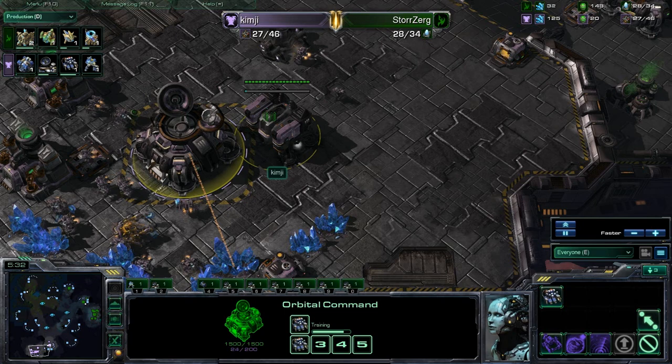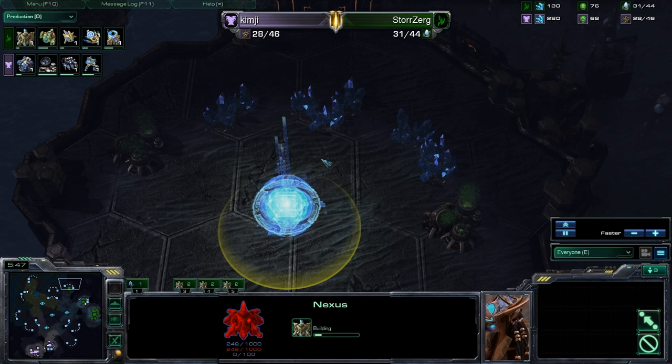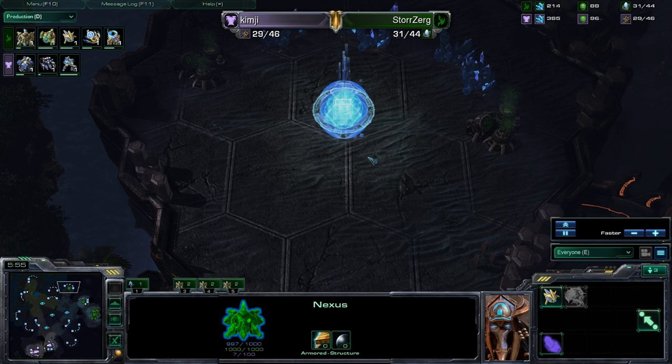Wondering what he could switch into. Here comes the factory — looks like a sort of fast expand one-one type of build, maybe obviously going for siege tanks at this point. He could go directly for drops. Wow, a fast third from Storzerg!